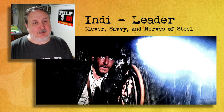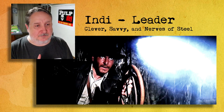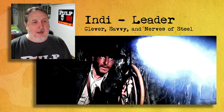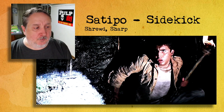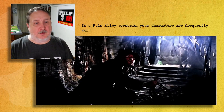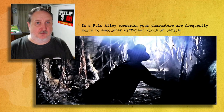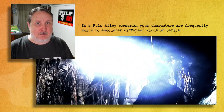Indy has three abilities: clever, savvy, and nerves of steel. He is level four. He also has his sidekick, who is level three and has two abilities: shrewd and sharp. Those are the two characters we're going to be talking about as they go through this temple.